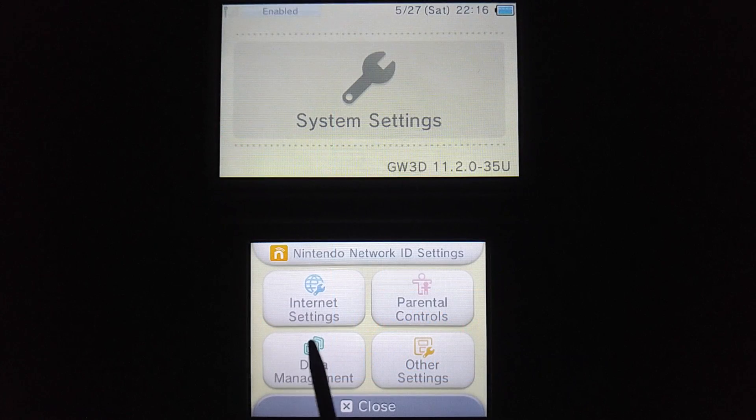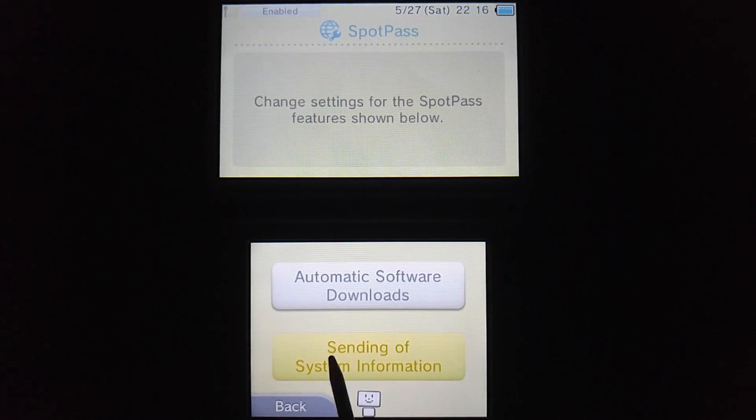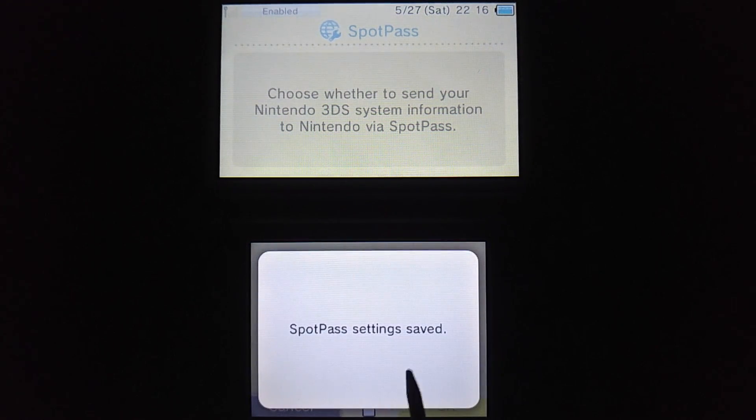On your 3DS, open up System Settings and then tap on Internet Settings. Then tap on SpotPass and then Sending of System Information. You want to click No to disable this. This will stop Nintendo from seeing which titles you open, so you won't get banned again.